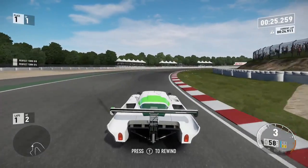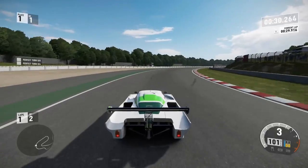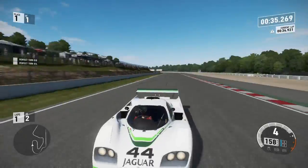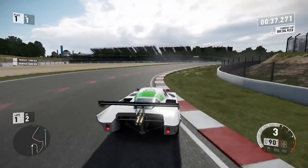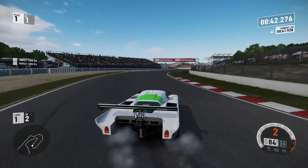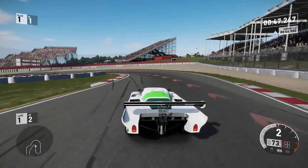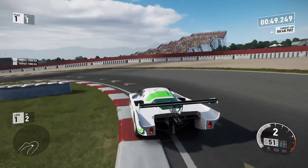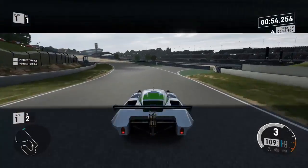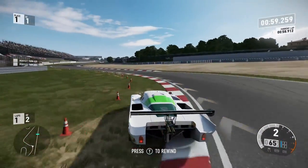Next we have the Jaguar something something racing something. I was surprised — I thought it was going to be the best one, but it had a lot of wheel spin. Braking was good, aerodynamics was good, but it had a lot of wheel spin, probably because of all the horsepower it has. Overall, this car pack has been good but I wouldn't exactly buy it. This car was okay — it wasn't above my expectations, I really thought it would be better.